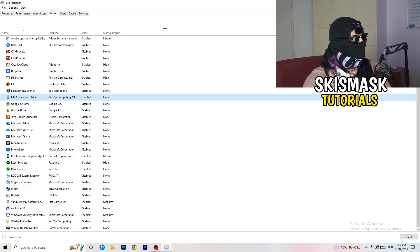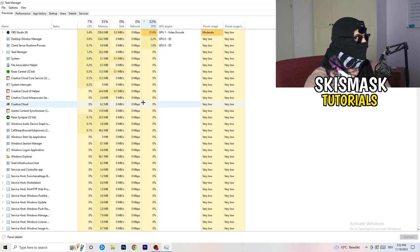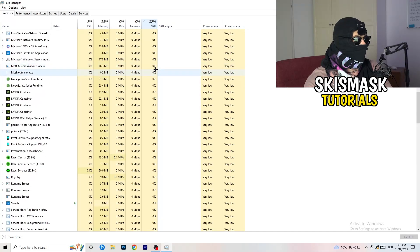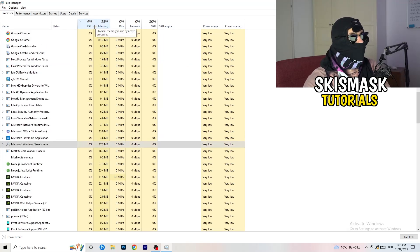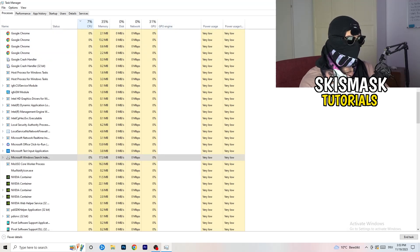Now click on the Processes tab. You'll see Applications and Background Processes with CPU and GPU usage columns. Click the GPU column to sort by usage and end any process that's using too much GPU — right-click it and select 'End task'. Do the same for CPU: sort by CPU usage, find programs using too much, right-click and end those tasks too. Then close Task Manager.